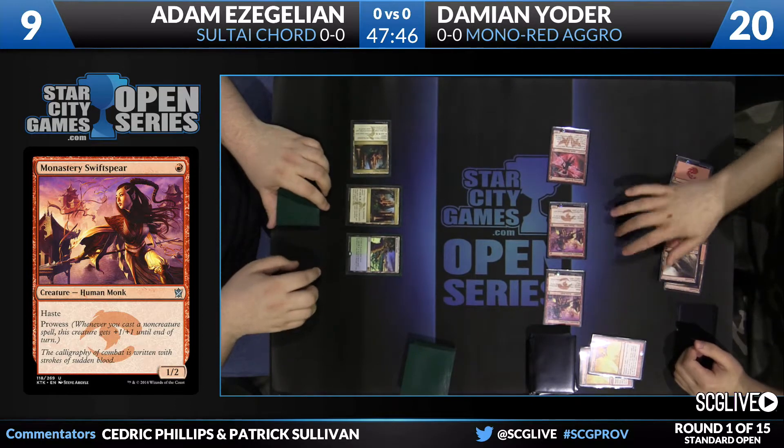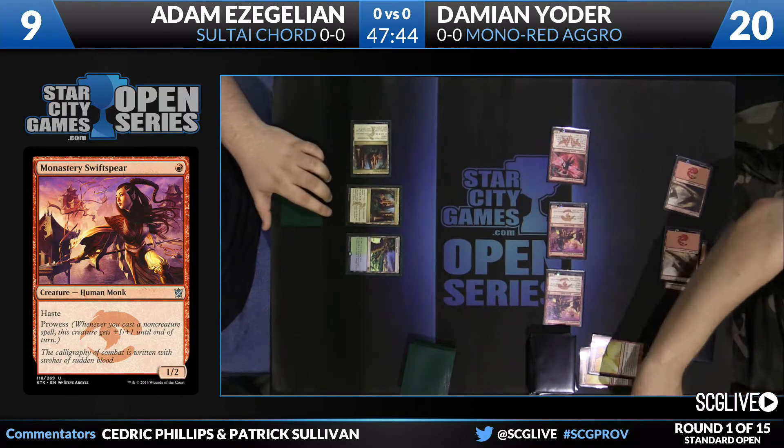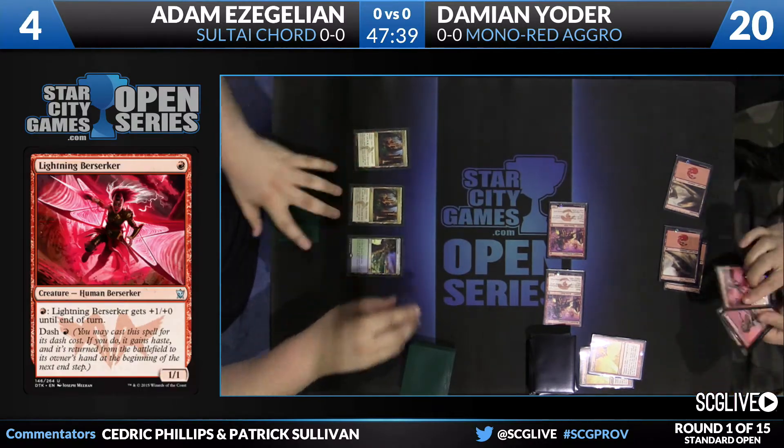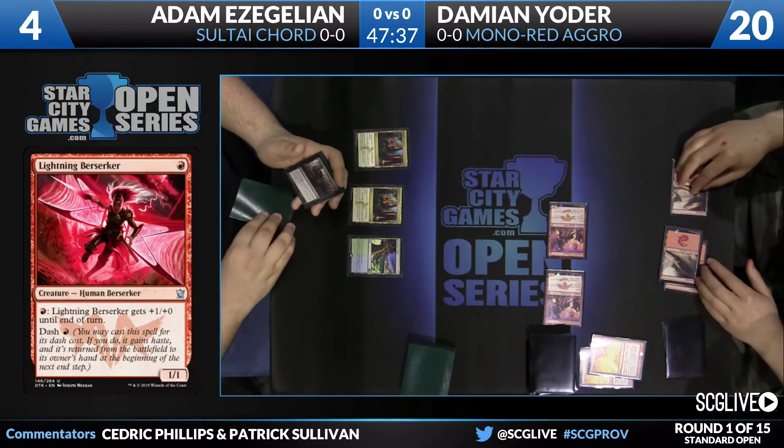A Lightning Berserker is going to be dashed in, with a little pump action — a healthy attack for what looks to be five points of damage from Yoder. That'll go back to Damian's hand, as Galion is now down to four.